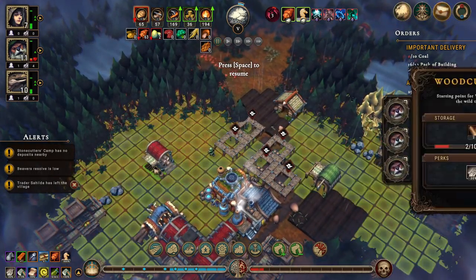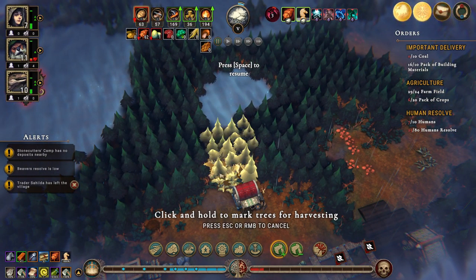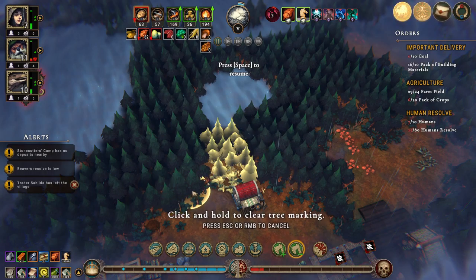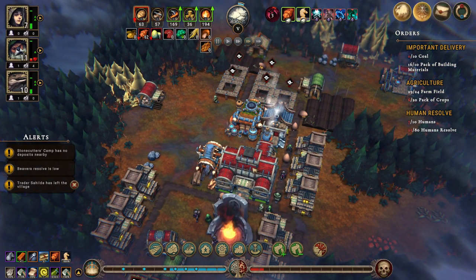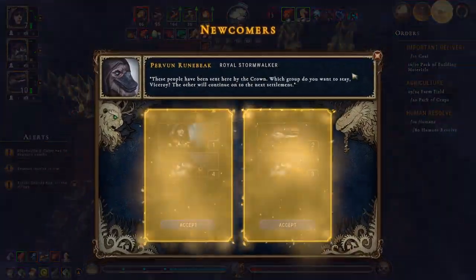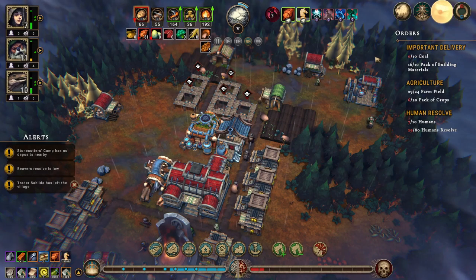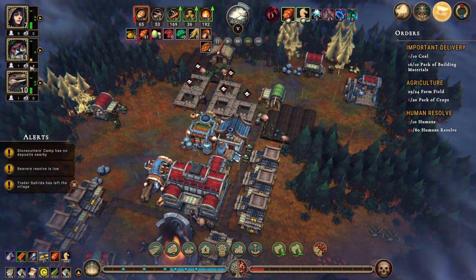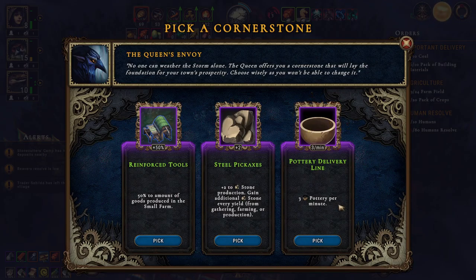We can go in here. Let's see, we can get even more - we need humans. I think I'll hold off a little bit on accepting these guys. Actually you know what, let's get these so we can get those builders. 50% to the amount of goods produced in small farm, three pottery per minute.